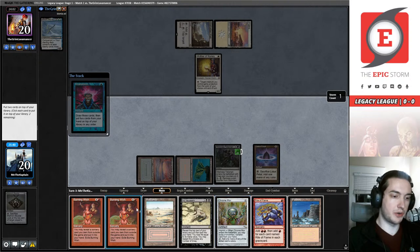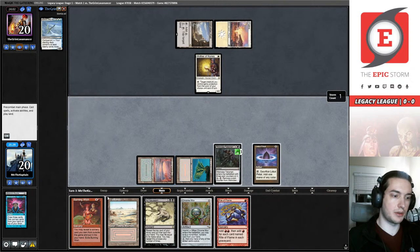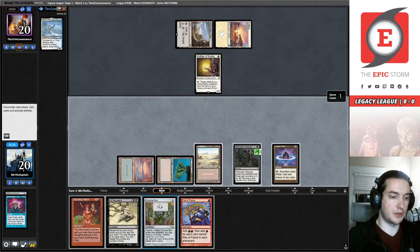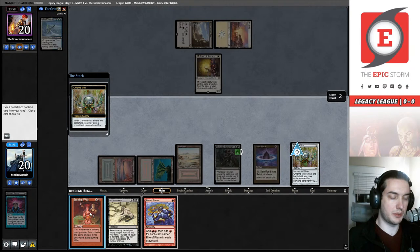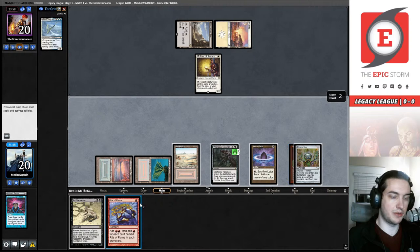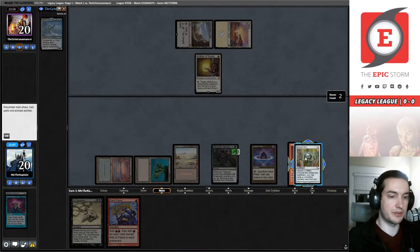Probably a Burning Wish underneath the Rite of Flame, which means we can put back Plateau and Burning Wish and play our Badlands out as our land for turn. This is going to give us the requisite five mana. Let me make sure — one, two, three, four — oh, I can just Ad Nauseam right now! I can find a Dark Ritual off of this Wishclaw Talisman and that gives us the requisite five mana.